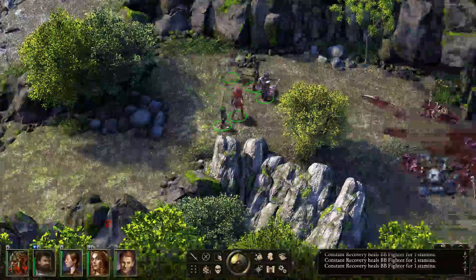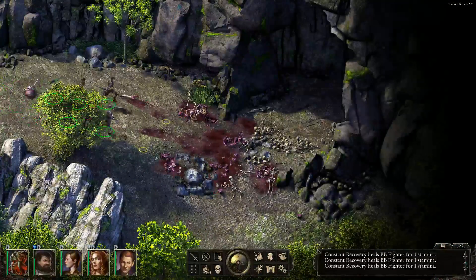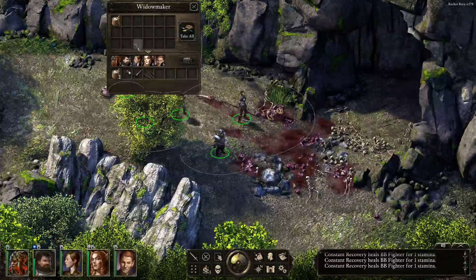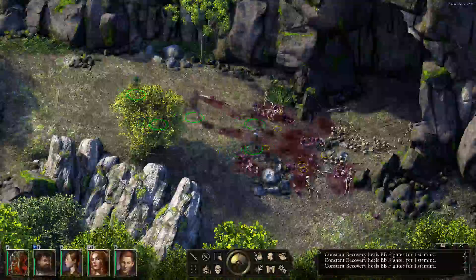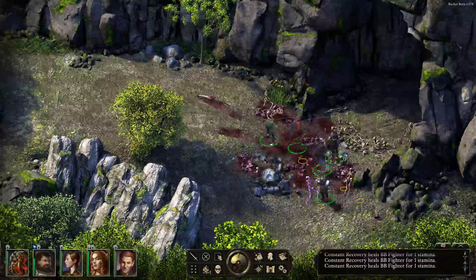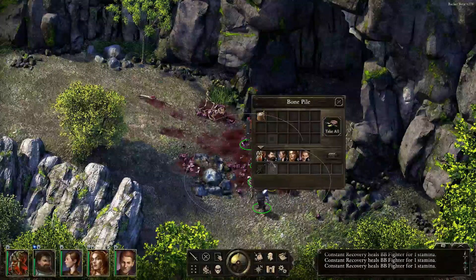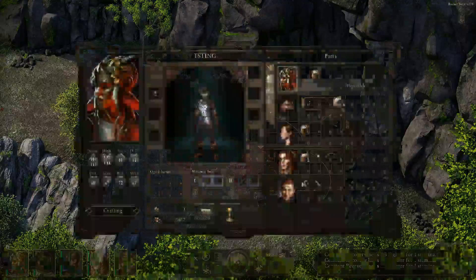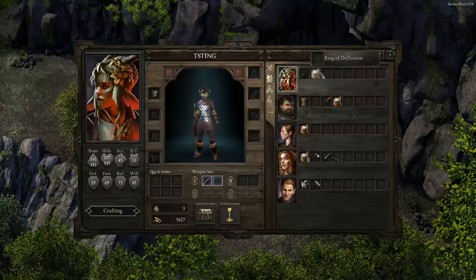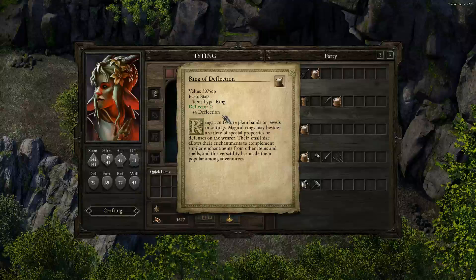Stamina recovers pretty fast, but let's take the spider venom sack. We got a body — a Ring of Deflection. Ring of Deflection, Deflector Two, plus four deflection bonus.